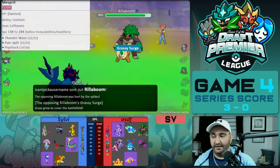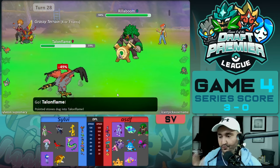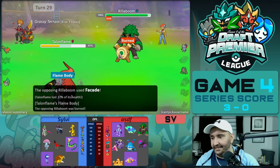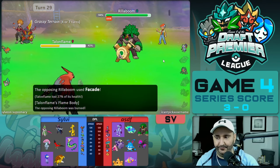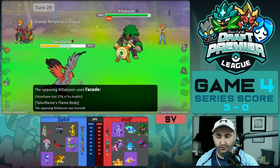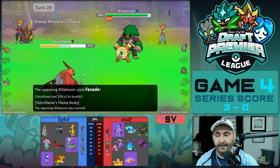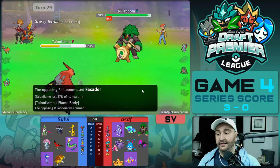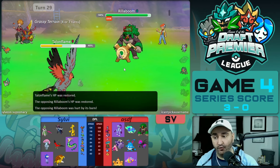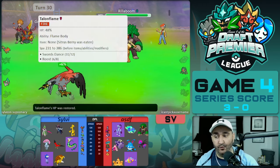In comes Rillaboom. Talonflame at 18% doesn't die to Grassy Glide, so we think we're okay. But they have a tech called Facade — it immediately triggers the burn on itself. If we were at full coming in at 50%, we'd have been able to Swords Dance or Roost and been fine. But at 18% we have to Roost, they Facade once and immediately get burned — it did 27%. Now they click Facade over and over. Grassy Terrain is freshly up, so it's not chipping them, and we're taking increased damage every turn.